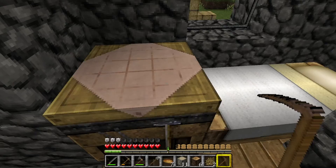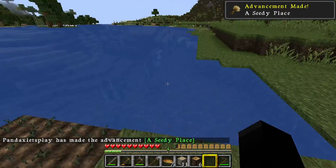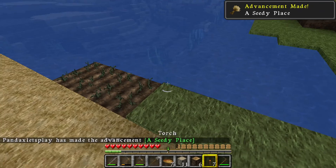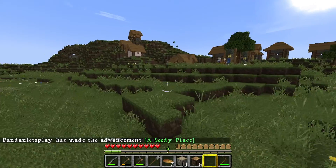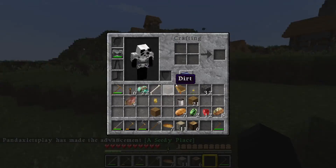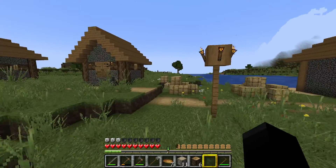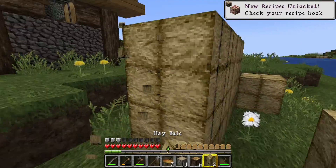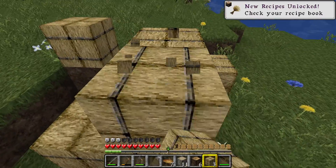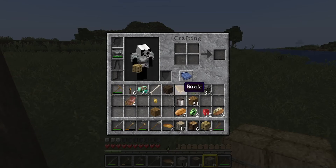We need to plant some of these seeds — or put a torch there just in case it becomes night. That way we'll get some wheat growing. Actually, I realise we have hay bales right over here — we don't really need to grow any of the wheat. We have a bunch of hay bales, so I think we're fine with wheat anyway.